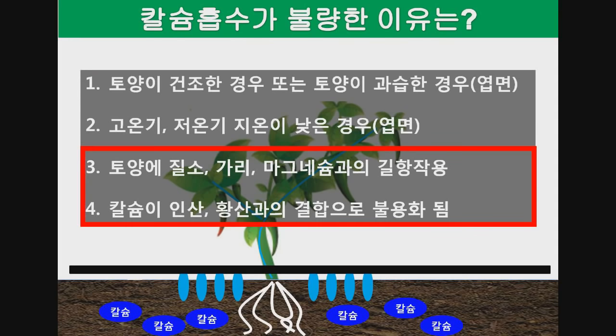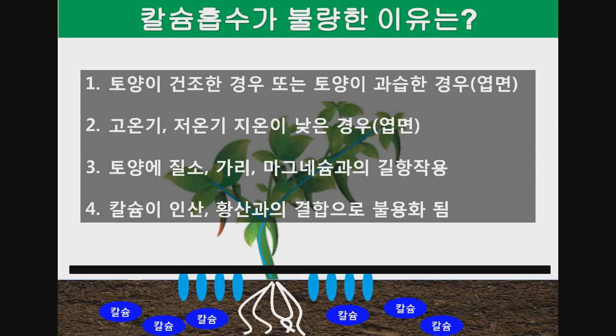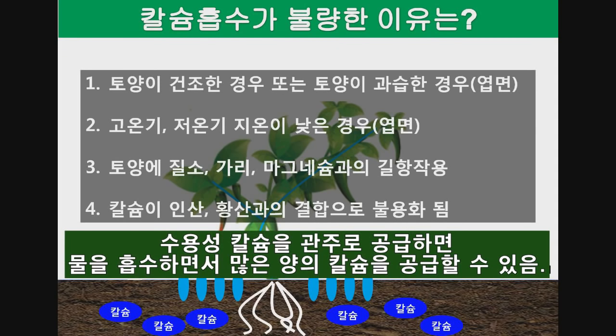우리는 토양에 질소·인산·가리가 들어있는 퇴비와 화학비료를 많이 살포하게 됩니다. 웃거름으로도 질소·가리 위주로 비료를 살포합니다. 이때 calcium과의 길항작용이 크기 때문에 calcium 흡수가 불량해지고, 인산·황이 함유된 비료는 calcium과 결합하여 불용화가 일어날 수 있어 calcium 흡수력이 크게 떨어질 수 있습니다. 그래서 토양에 calcium이 많이 있어도 calcium 결핍이 생기고, calcium 결핍으로 인한 생리장애나 병도 많이 발생할 수 있습니다. 바로 이때 관주시설이 설치되어 있다면 calcium을 관주로 공급하는 방법이 있습니다.